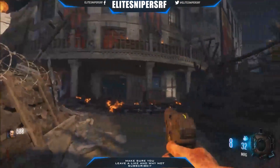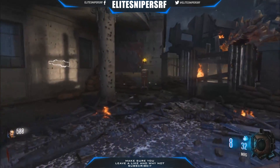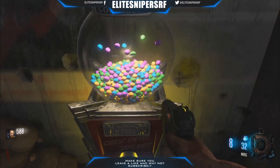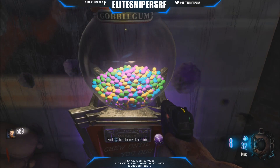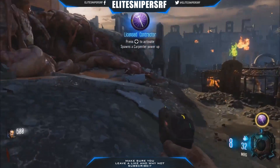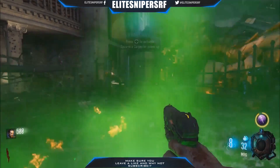Now when you purchase it, make sure you do look at it very thoroughly because you'll see that it costs 0 points. Every round you do, it will cost 0 points. If you want to buy 2, the second one will cost money — 1,500 points. So each and every round, you get a free Gobble Gum.